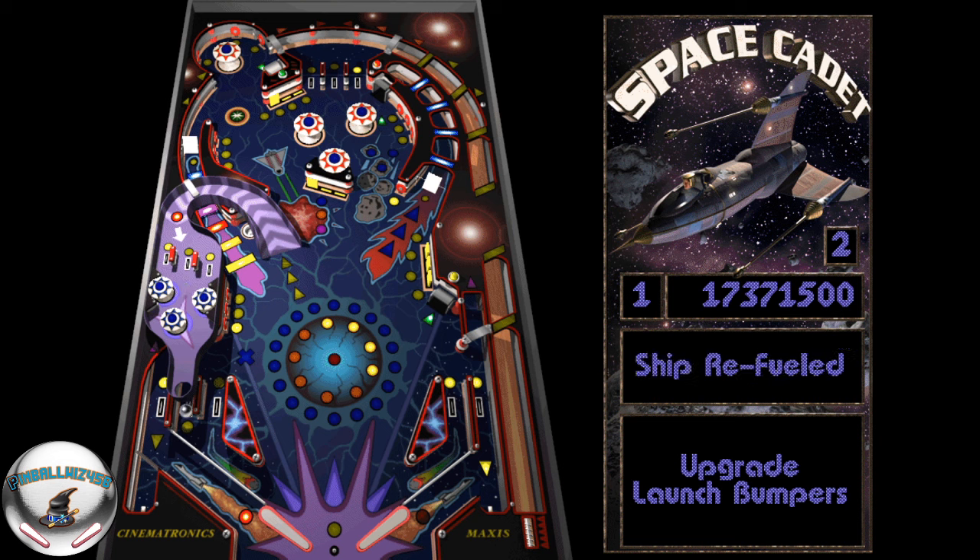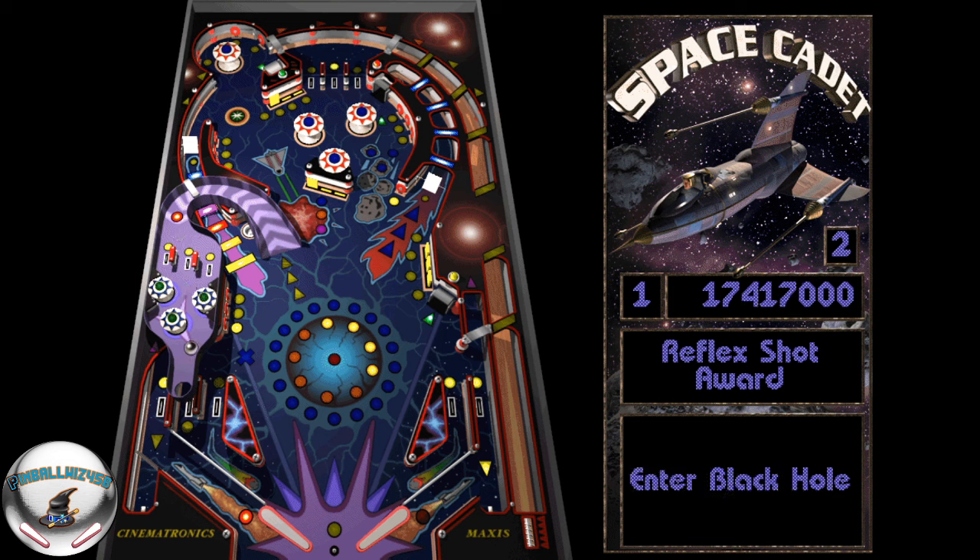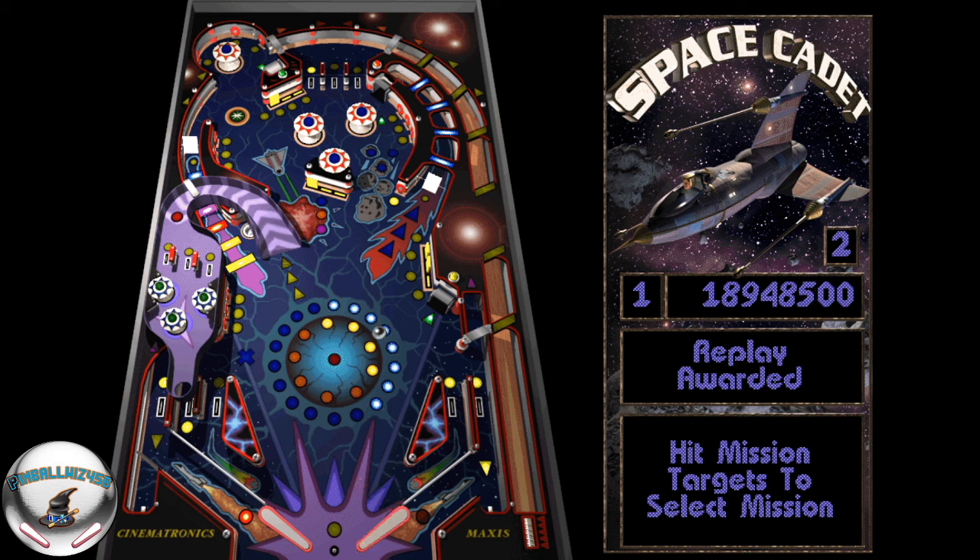We're in our third set of missions, and some of them are the most notoriously difficult. The Black Hole mission is by far the easiest in this set. There are a couple of other missions you'll want to typically avoid — there's what's called Radiation, where you have to hit a set of drop targets and then a wormhole, or hit that set of targets and then the hyperspace launch. Hitting all three targets will activate Cosmic Plague.